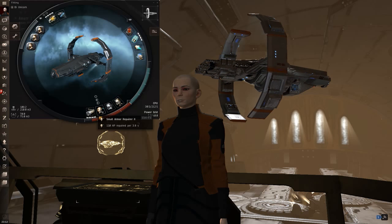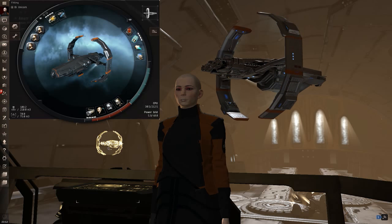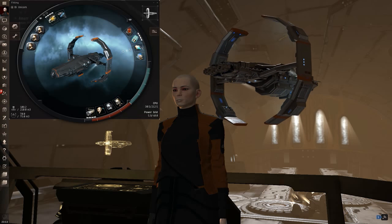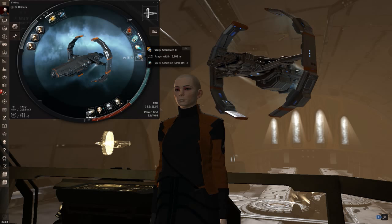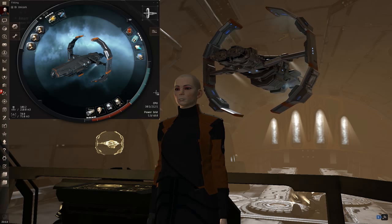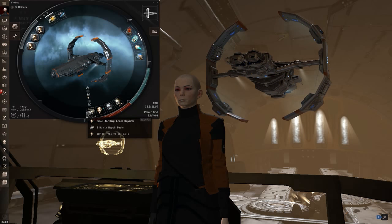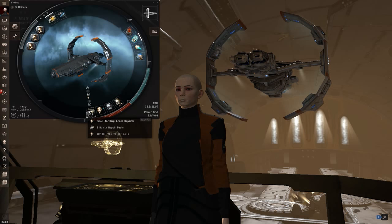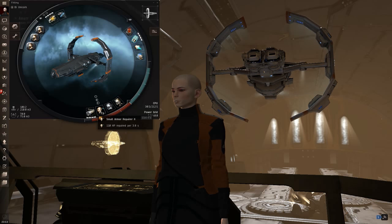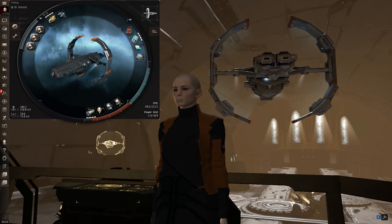The core of the tank is the Small Armor Repper II. If you have to meta that, obviously do so — the fit leaves a healthy amount of room at my skills, though you might have to make some adjustments. I would do my savings on the afterburner and scram before I did them on the tank, because the tank is what's going to keep you alive. Losing a target is better than losing your own ship. You've also got an Ancillary Armor Repper, which allows you to do some very serious tanking at the beginning of an engagement cap-free. This is a very cap-intensive ship — it can afterburn, tackle, and run its single armor repper roughly stable, maybe pulsing the repper occasionally.